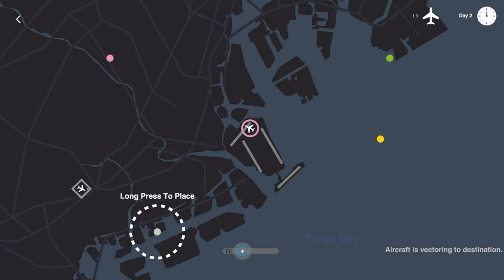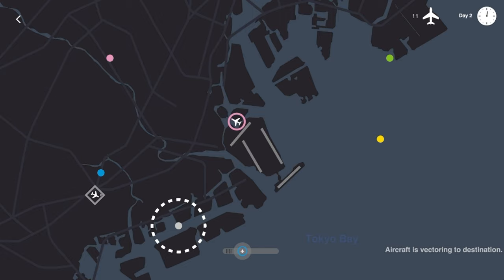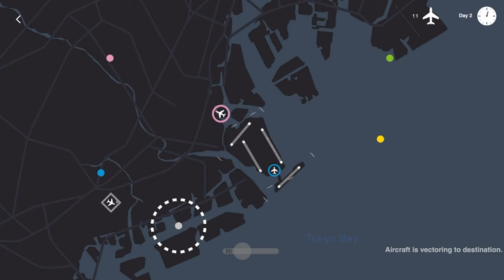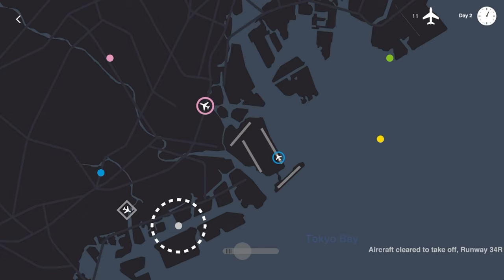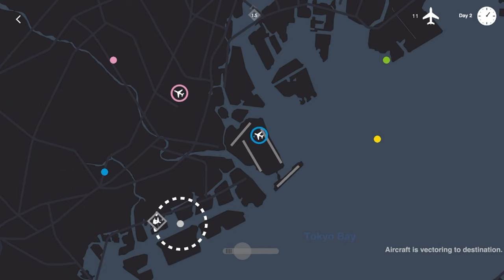Always open for suggestions. We'll take the hold waypoint — let's put it here so we can use it to go into this southwest-by-northeast runway. Pink's going where pink needs to go. Let's get blue taking off here as well and have him immediately start to turn as this inbound flight does what it needs to do.